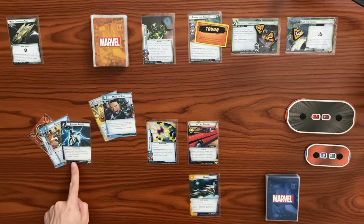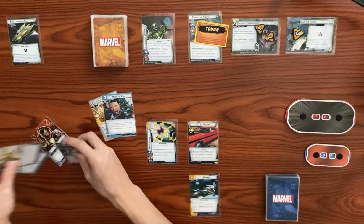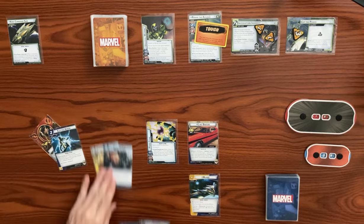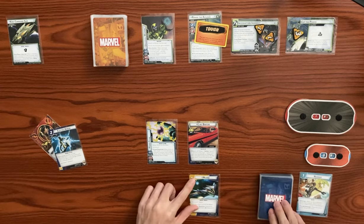What if we don't get an ally though? We do three damage — five damage to save. You know what, I really need an ally, so let's go ahead and mulligan these four cards and draw four more, back up to our hand size of six.